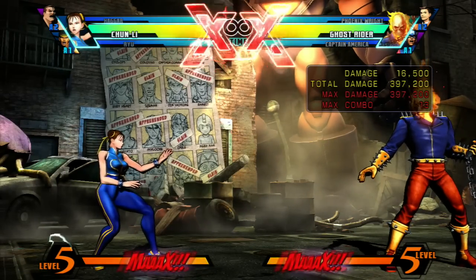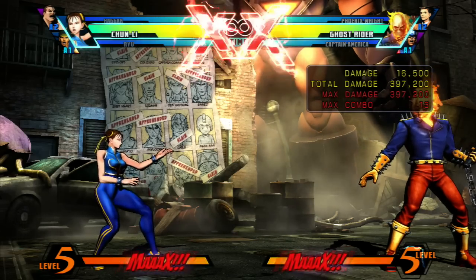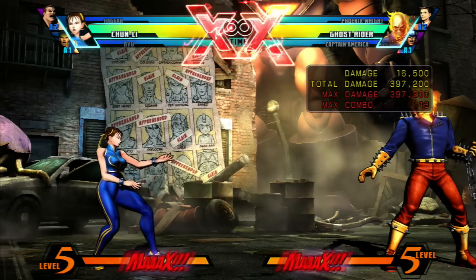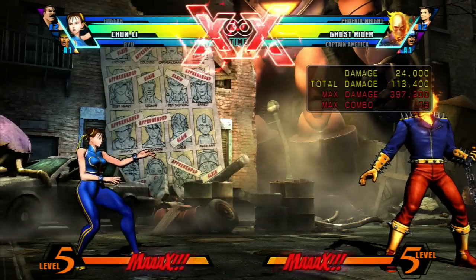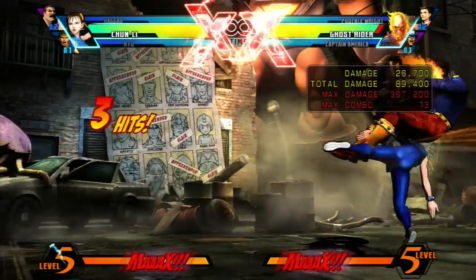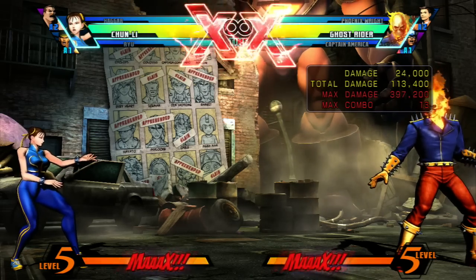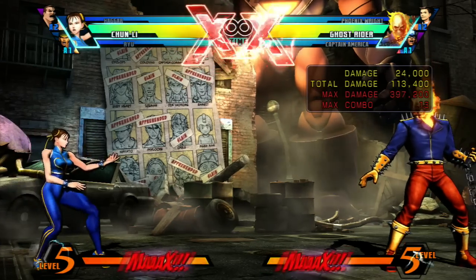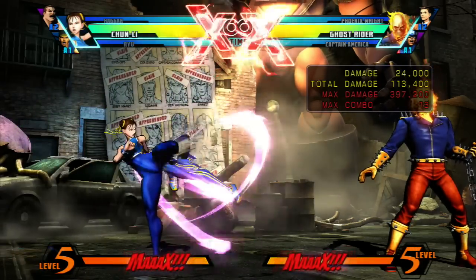Now, to cover a couple of things I may have neglected in the previous lesson, there are a few other commands - a few other flavors that special moves can come in. There are charge attacks: if you hold down for a second and a half then press up and any of the attack buttons, you do Chun-Li's spring bird kick. Another special move command that some characters have is mashing or rapid-fire pressing the attack buttons - there you go, lightning kick, the thousand-leg burst in other words. You get the idea - the Chun-Li special.